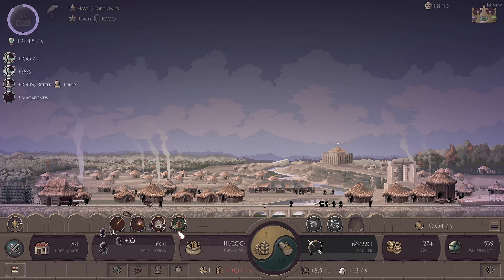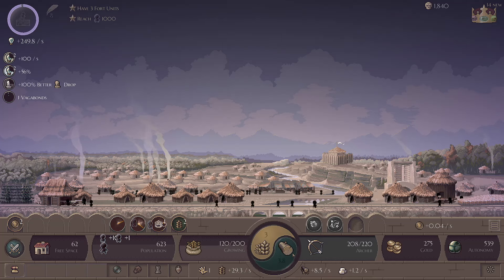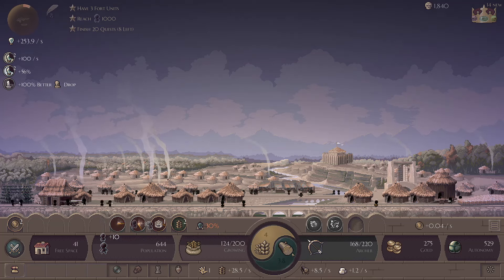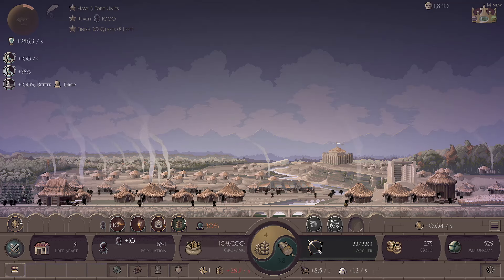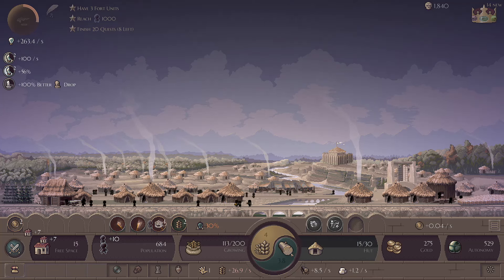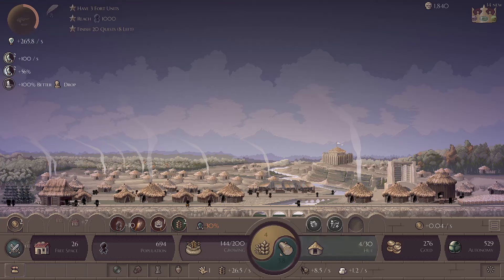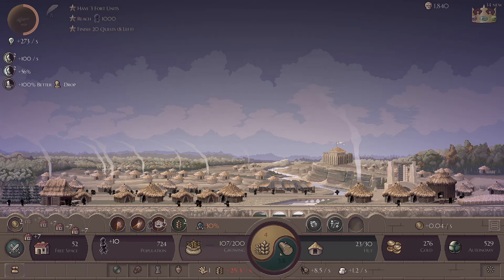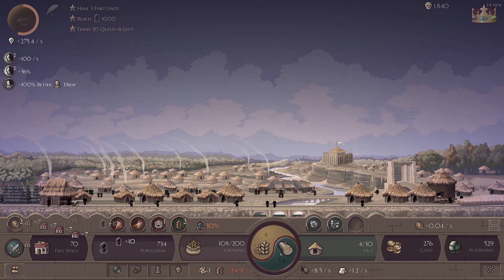Let's get a ton of wood all at once. Good job of getting our archers back, because we're researching a somewhat dangerous tech right now. So I'm going to have a crisis come up. We're just about managing to hold on with the number of population we're getting.